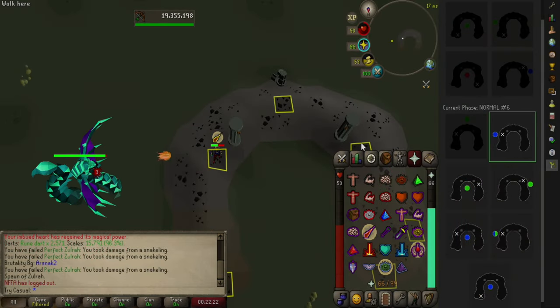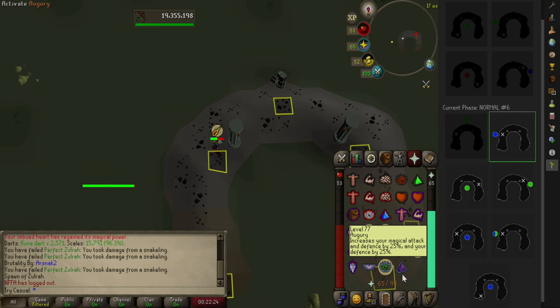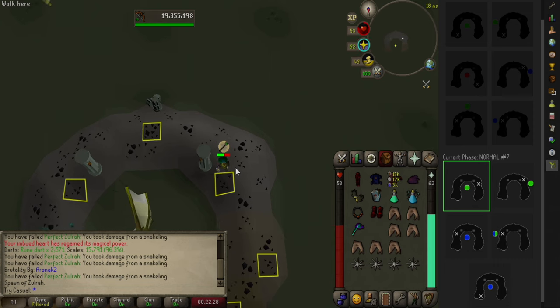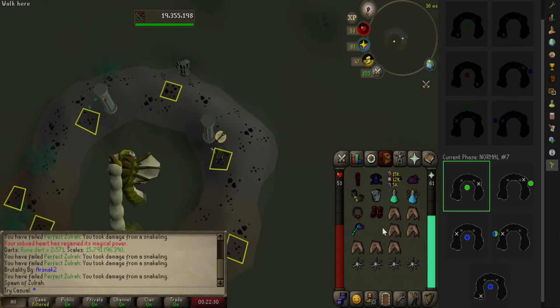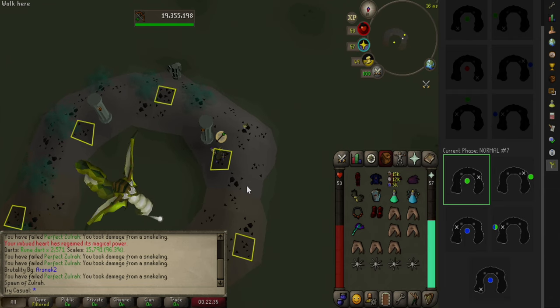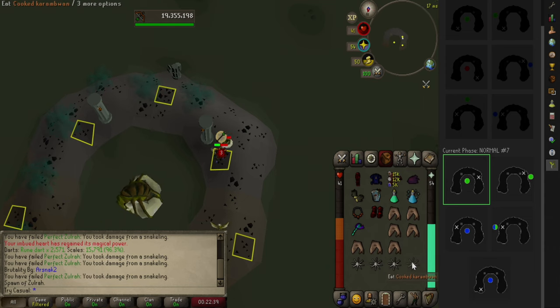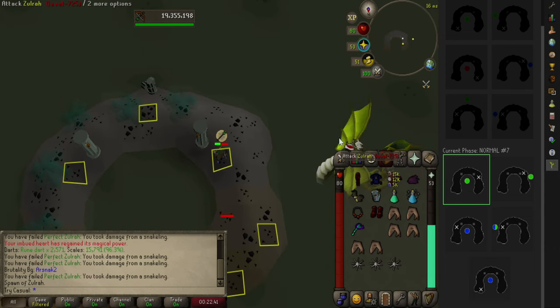I have a pro tip: change your protection prayer first and then move to the correct spot — your equipment swaps and attacks can come after you're safely where you should be. I would say for your first attempt, just go in without attacking at all. Get used to moving around the island and putting on the correct prayers. Without the pressure of getting a kill, you can focus on learning the basics of positioning and making swaps.